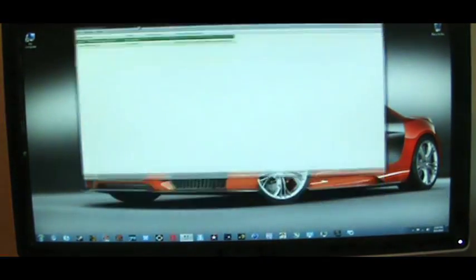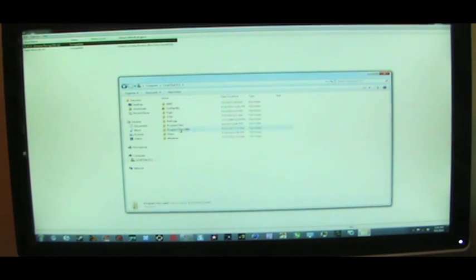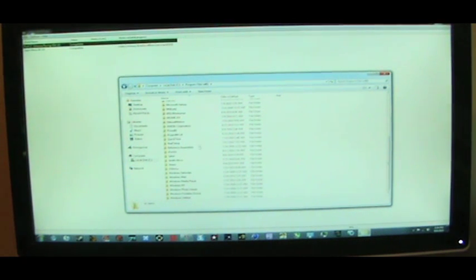Once you install it, you will see this. So far I just have two games, and it looks in a library. I made a library where the game is installed — I put it in Program Files, Project 64, and I just made a folder called 'games' right here. This is where you store the games.